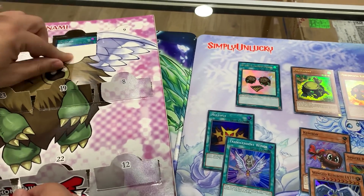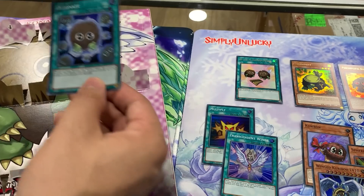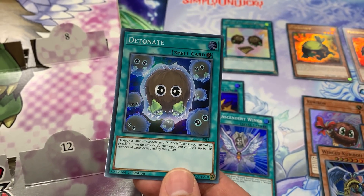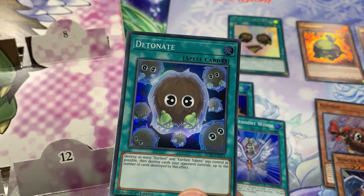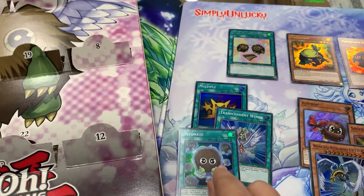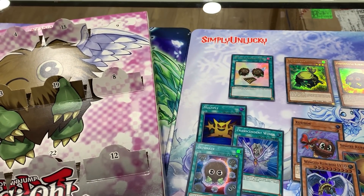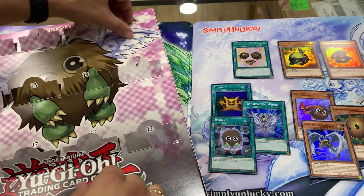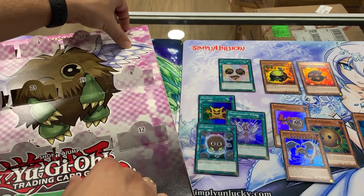Next we have Detonate. Destroy as many Kuriboh and Kuriboh tokens you control as possible, then destroy cards your opponent controls up to that number. So that works with Multiply. We could make a pretty sweet Kuriboh deck - this could be like an all-foil Kuriboh deck, guys. That's pretty cool.